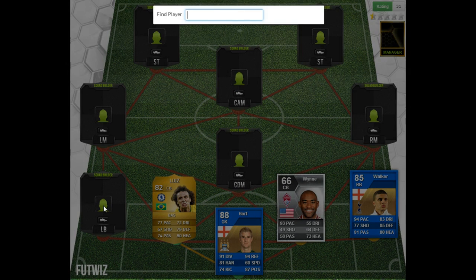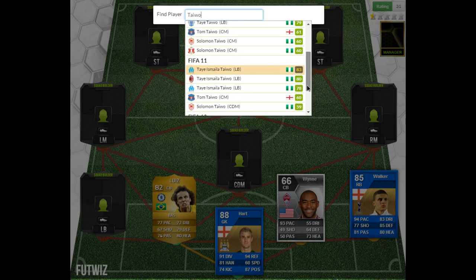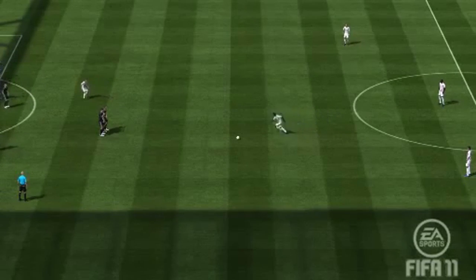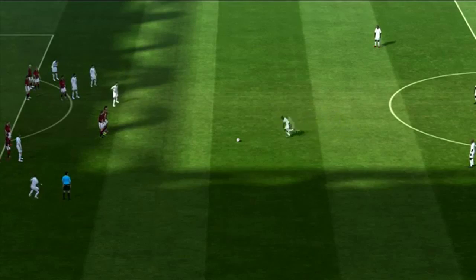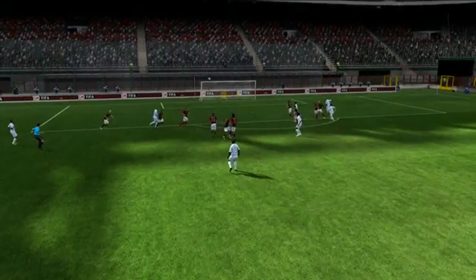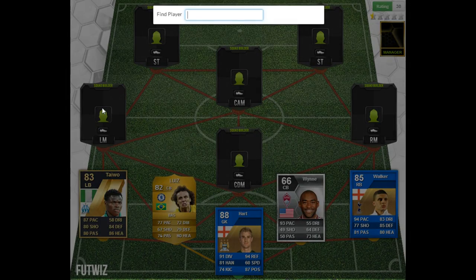Next up is one of my favorite players - a bit of a guilty pleasure - it's the inform Taiwo from Marseille on FIFA 11. This man was absolutely amazing and really was the ultimate sweaty defender. He had a good free kick, an amazing long shot, and great strength. I'd probably go on record saying he is for me the best ever left back in Ultimate Team - he was just good at everything.